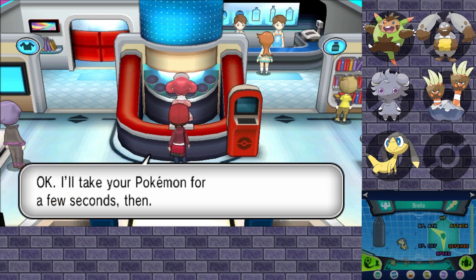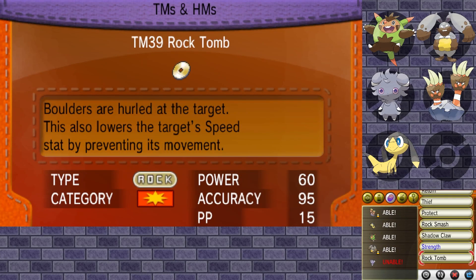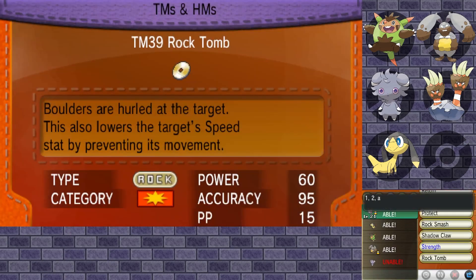Heals please — one, two, three, four, five, all Pokeballs, I love it! Let's see if Rock Tomb is a move we can use. It should be a physical type move — yeah, not as accurate as I want it to be, but it's going to be very good for Pompok because it does get STAB. Yes please! And I think we'll get rid of Fury Swipes. With Shadow Claw, Clamp, and Slash, I'd say we have a pretty good moveset going forward.